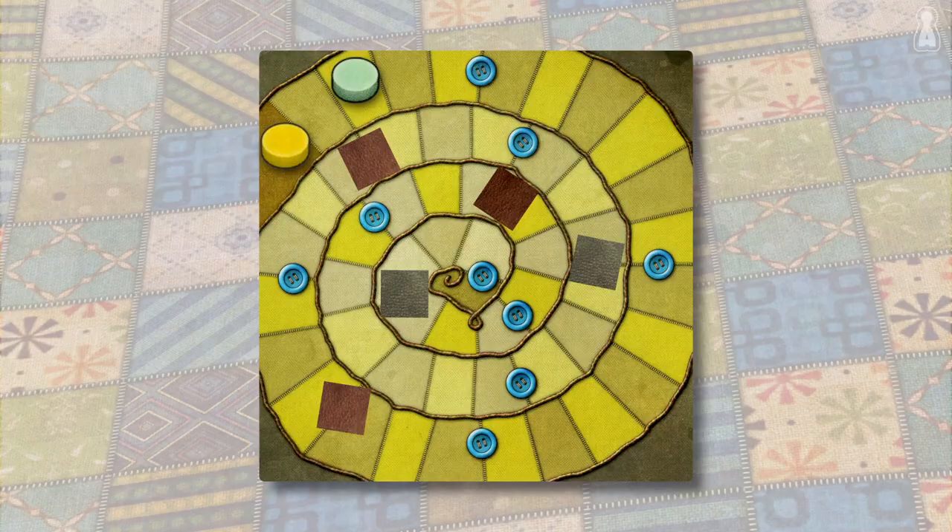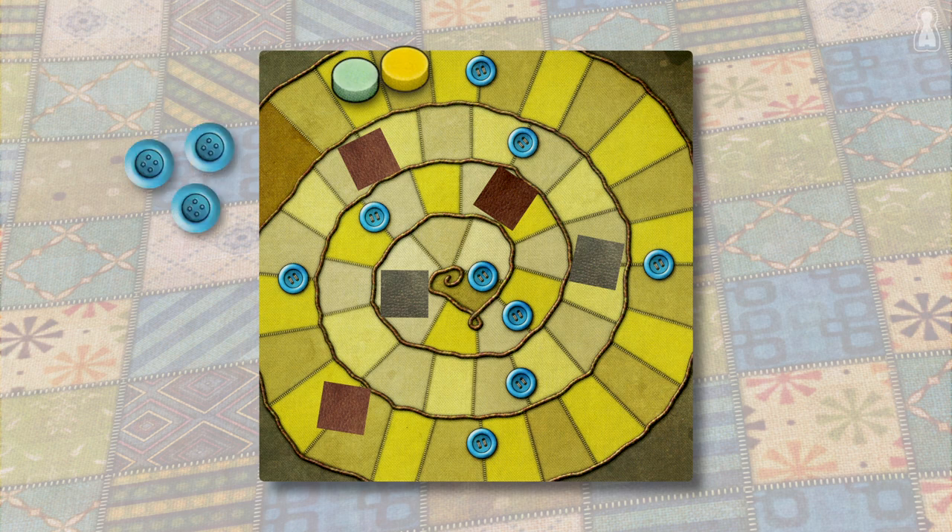If a player doesn't want to buy, or doesn't have enough buttons to pay for a patch, he can always decide to receive new buttons. He will then move forward on the time track until he reaches the space right in front of his opponent and get one button per space he just moved. For instance, it's now yellow's turn to play. Yellow decides he wants more buttons and moves forward three spaces on the time track to get in front of green. He gets three buttons and that's the end of his turn. Of course, green, who's now last on the time track, will get to play next.